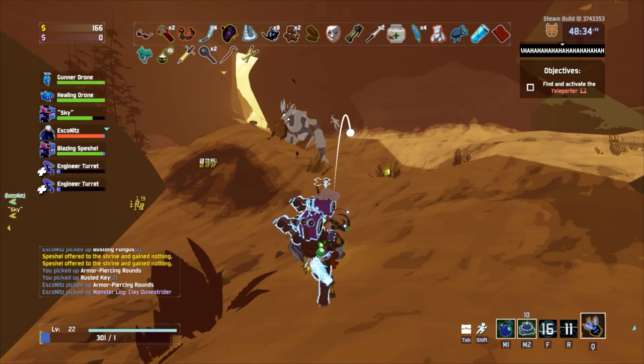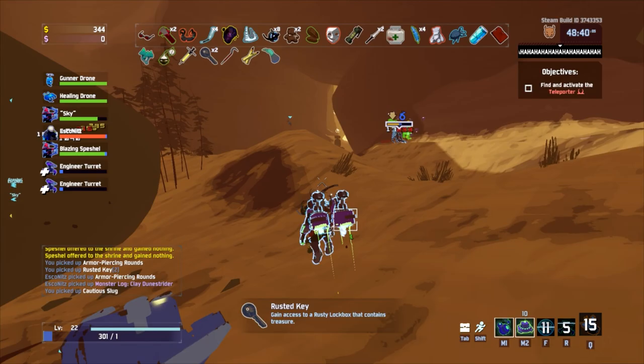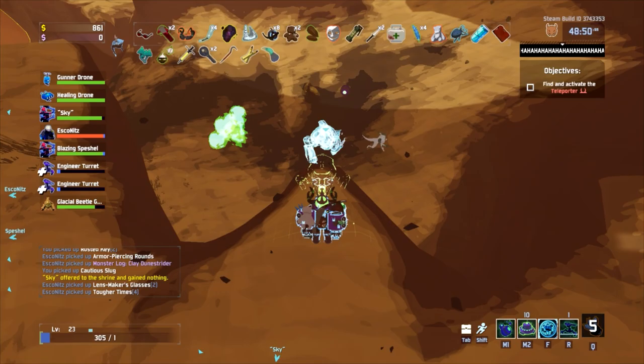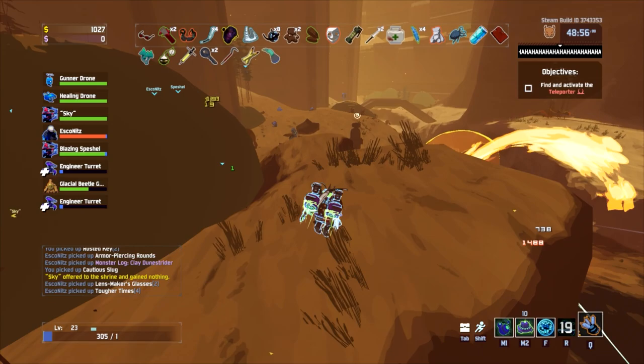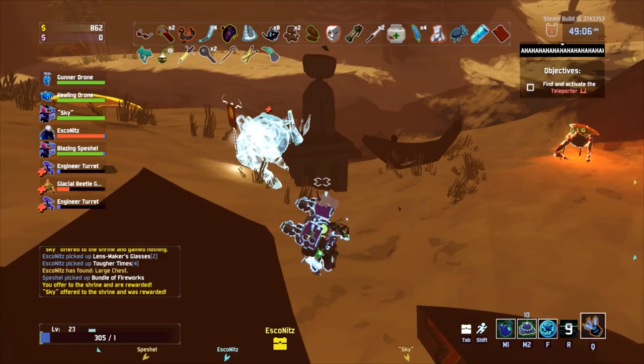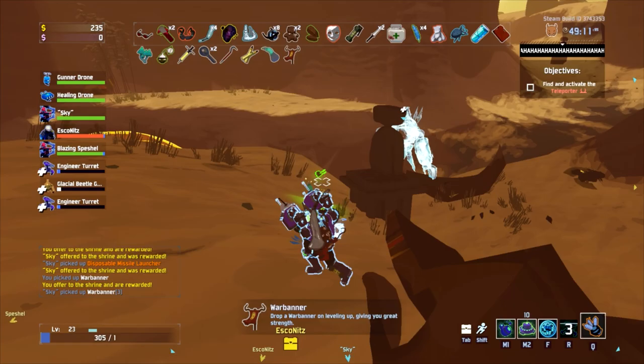Monster log for dune striders - nice! I think I had that one too. My bleed does 230 a tick. I have a milk that makes a simple thing - well it's bad. Socks! I can just - that's better. That actually might save my life. This boy helps me more than me - considering that's a whole 10% increase to my health.